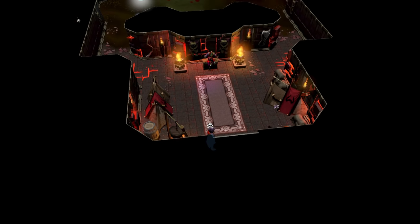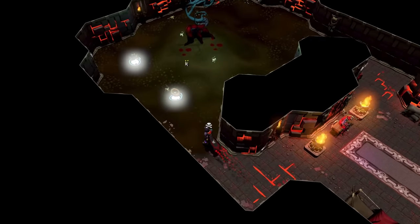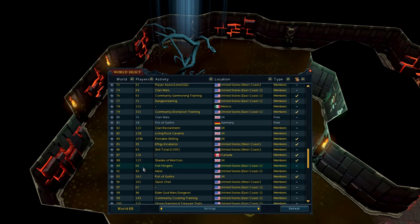Now I know this is the noob section, but if you are a high-level player watching this video and you have Elf City unlocked and level 95 Dungeoneering, you can get free divine locations of any type — you just have to hop worlds until you find the one you want in the Goraje Resource Dungeon.